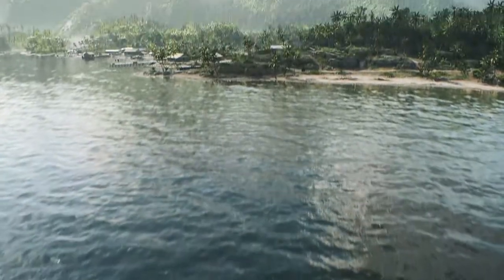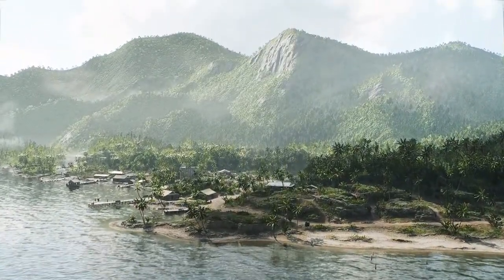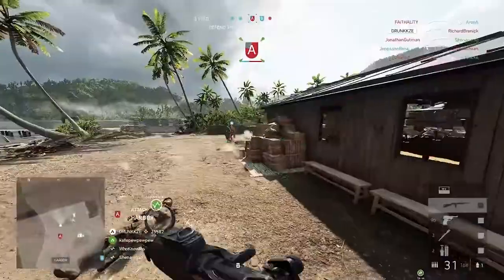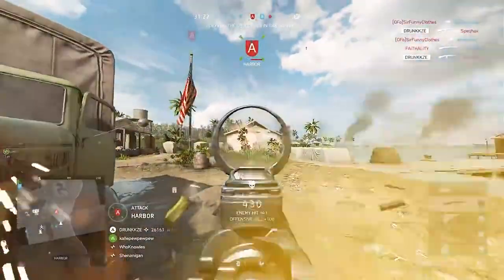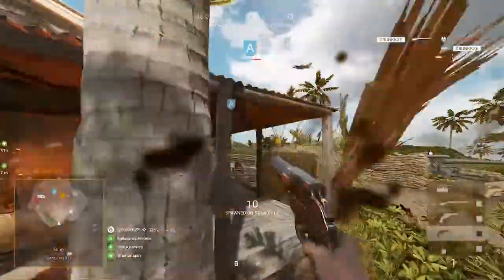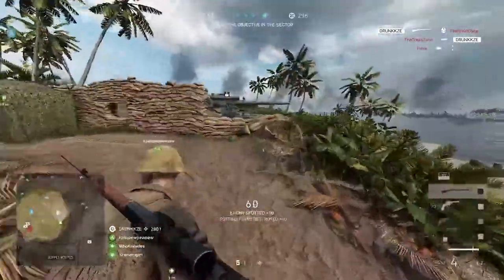We're starting this chapter with a brand new map for the Pacific Theatre. This is Solomon Island. This has been a favourite of mine to play the last few months in testing. This is a really intense map that plays brilliantly on Breakthrough. You're going to be pushing up from the beach as the Americans, working your way into the deepest parts of the jungle and pressing on to a final flag for victory. You'll also be able to play this map on Conquest, Squad Conquest and Team Deathmatch.